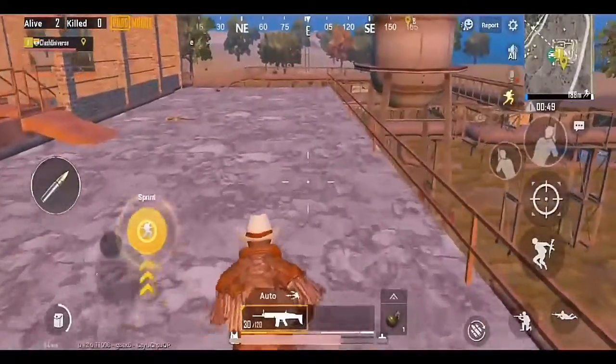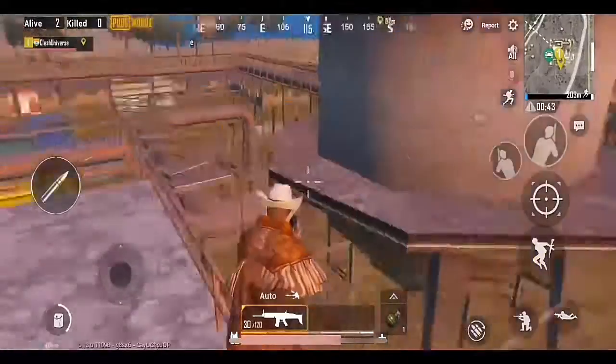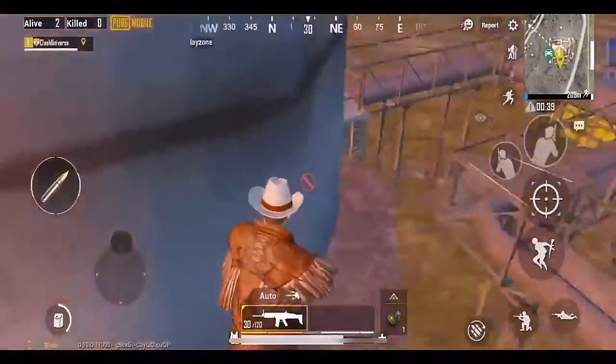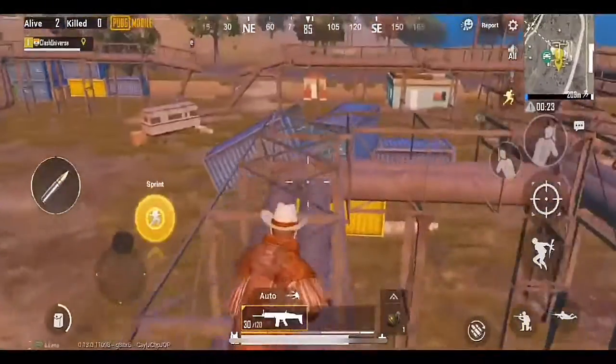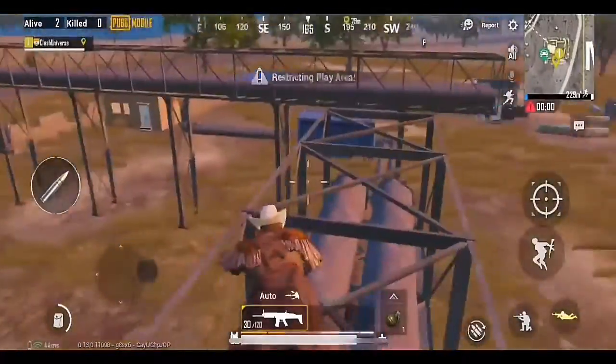Two secret spots near the Milt-a factory. Number one: climb over this grill and jump over here to hide yourself. Number two: jump over here and walk along these railings. Now hide yourself here to take advantage over your enemies.